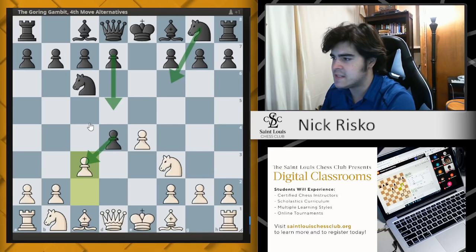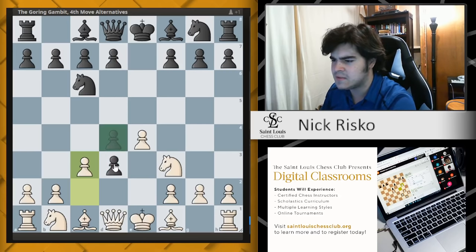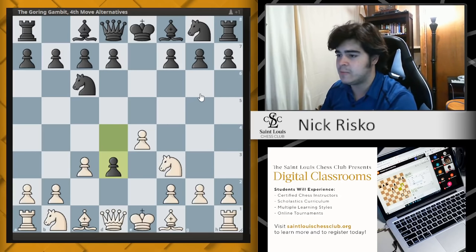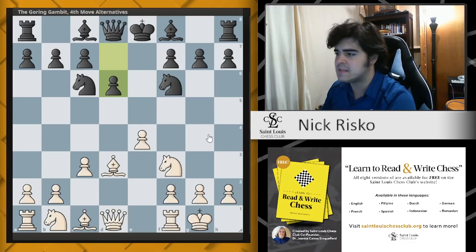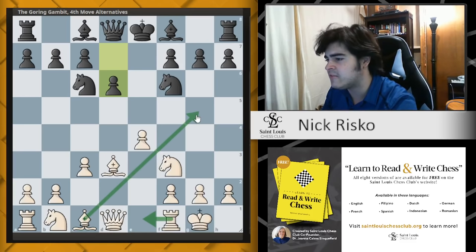We're going to go over some of black's other tries. The very first one is pawn to d3. This may look like something resembling what black could play in a Smith-Morra Gambit, but here it just isn't good — black isn't posing any problems. White can simply capture the pawn, and after Nf6, castles, and d6, white's position is fine with ideas like Re1, Bf4.